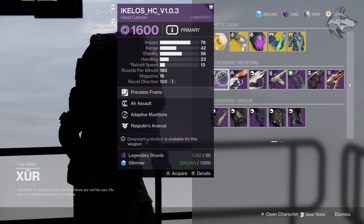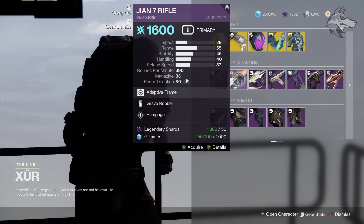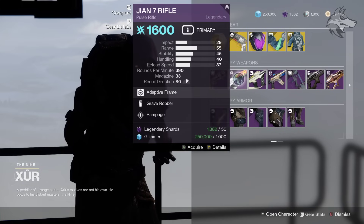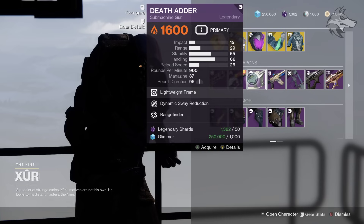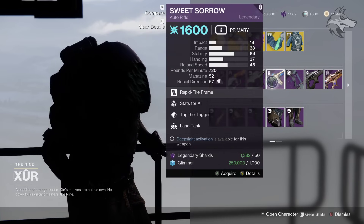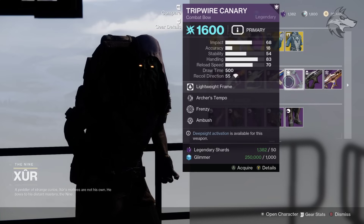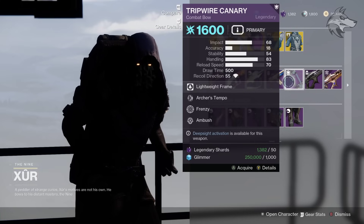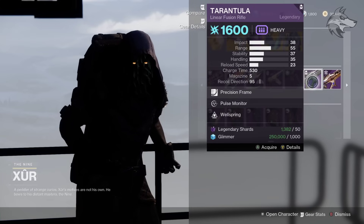So let us know what you think about those stats — kind of a mixed bag. But we've got the Ikelos hand cannon here with Air Assault and Adaptive Munitions, then the G&G rifle with Grave Robber and Rampage, then there is the Deathadder with Dynamic Sway Reduction and Rangefinder, as well as the Sweet Sorrow water rifle with Stats for All and Tap the Trigger. Then we've got the Tripwire Canary with Archer's Tempo and Frenzy, which is a decent roll — probably one of the better rolls this week in general.